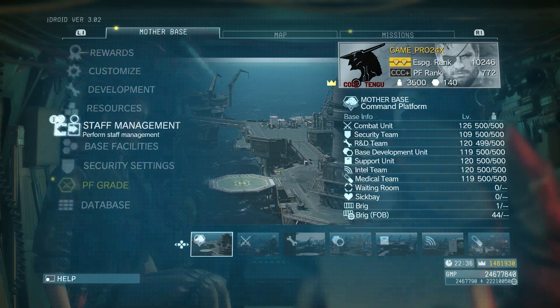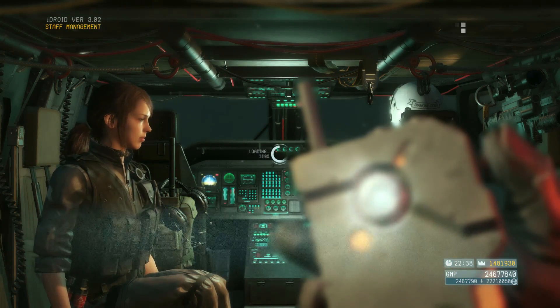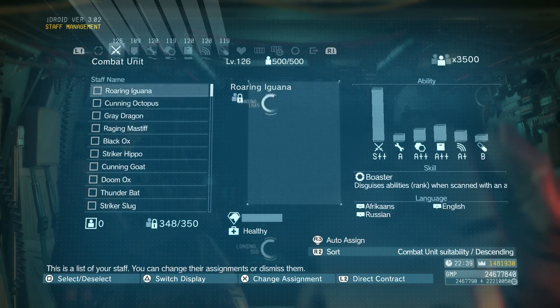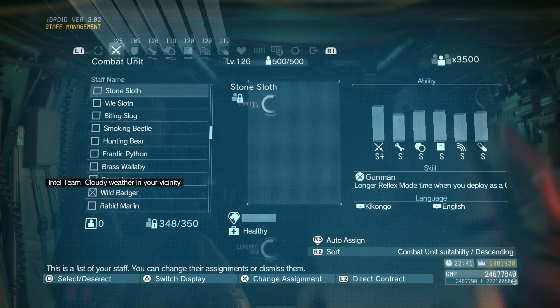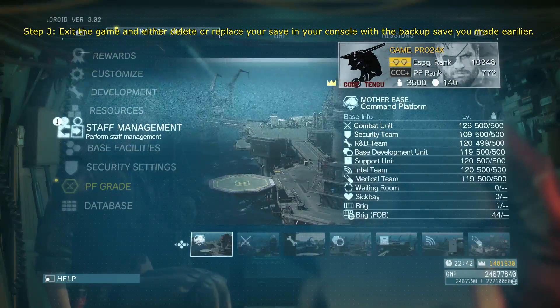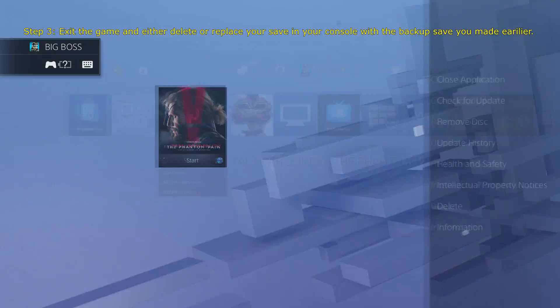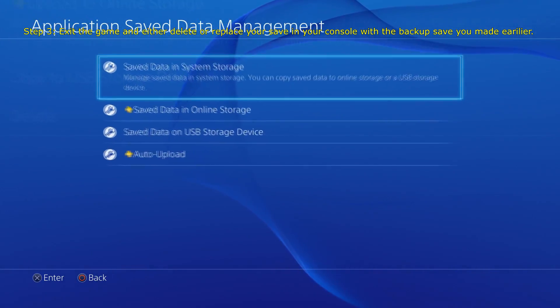Now we're going to check our staff. Most of you already know this, but whenever you send staff out on dispatch missions they have a little X by their name, meaning they're gone and you can't use them when you're trying to deploy or anything like that. And when they return, they're subject to being injured or even killed in the process.